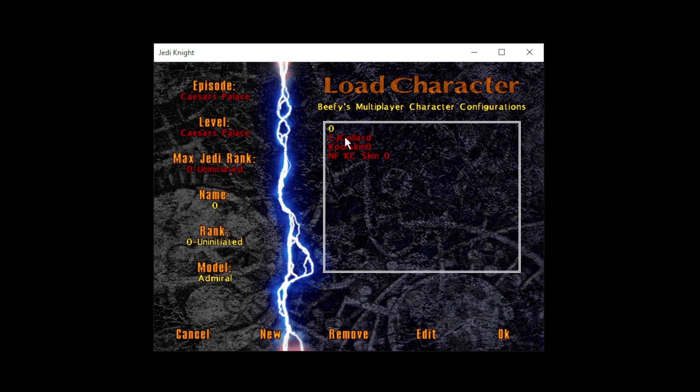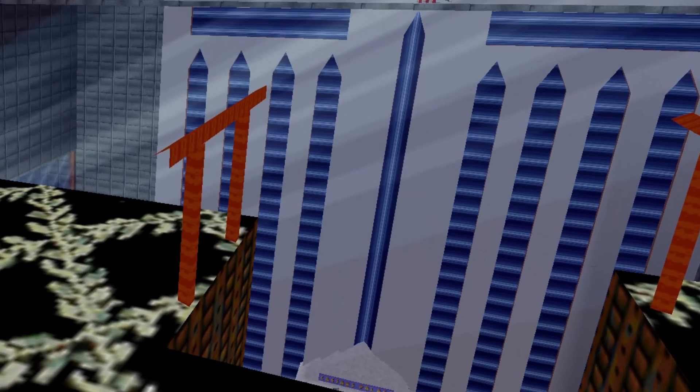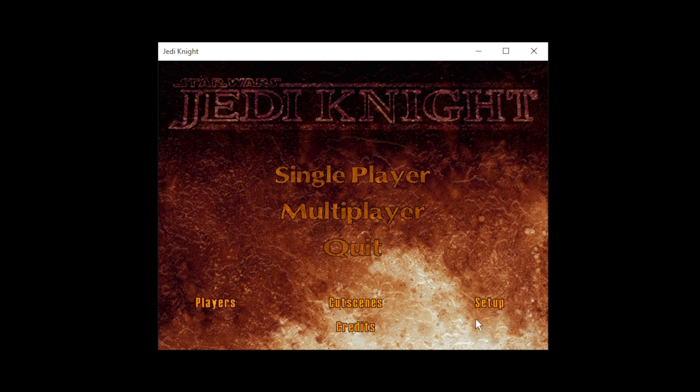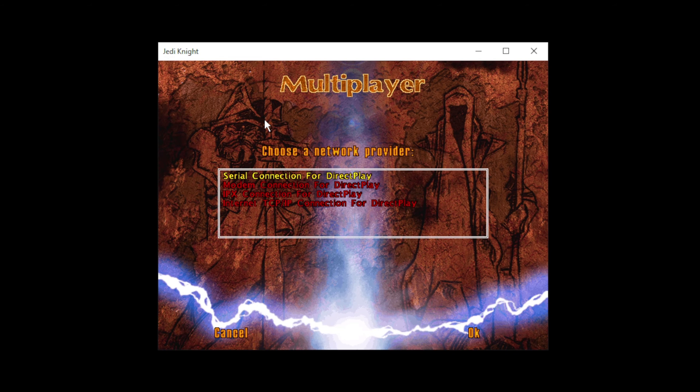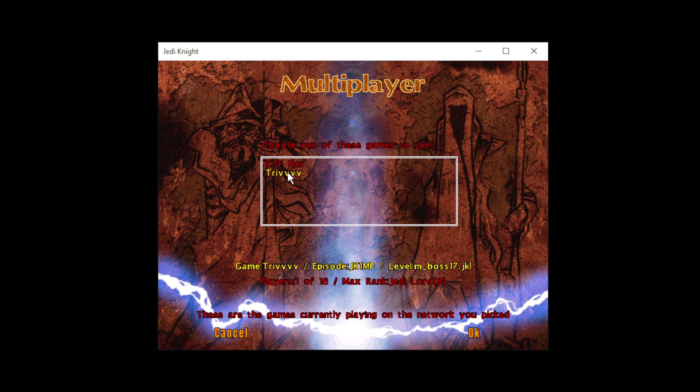If your JK installation is working properly, which is a whole different video, you will be auto-magically transported to your game, and other players can now see it when they look for a game to join. To join the game, simply click Multiplayer, then Join. Select the IPX protocol, and this box will pop up with any games being hosted from players within the Radmin VPN Jedi Knight Dark Forces 2 game room, who also have the IPX wrapper installed at the same time.